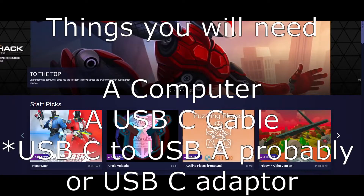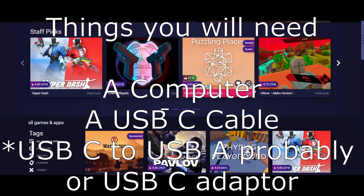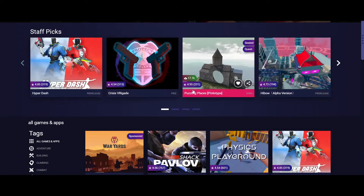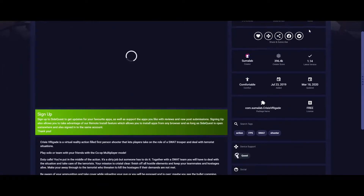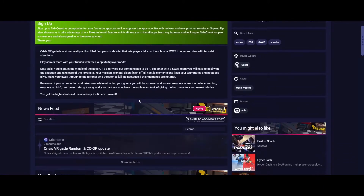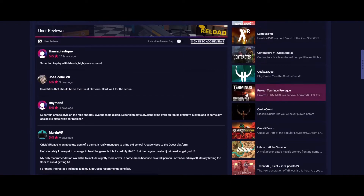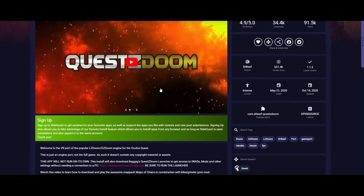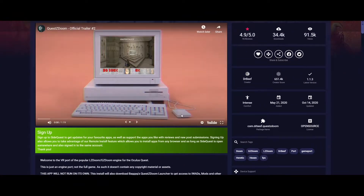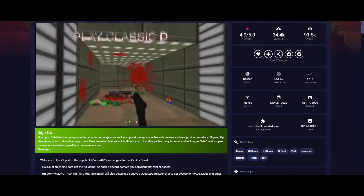This is the SideQuest app, which I'll get you to download in a little bit. It's really nicely laid out, easy to use — you can see the rating for each game and how many people have rated it, a little video preview, and when you click into a game you get its score, screenshots, and similar recommendations. You've got things like Pavlov Shack — a toned-down FPS — Hyper Dash, a five-versus-five online multiplayer, and you can even get Doom and play the original Doom in VR. This is what it's all about — bringing experiences you won't get anywhere else into your Oculus Quest headset.